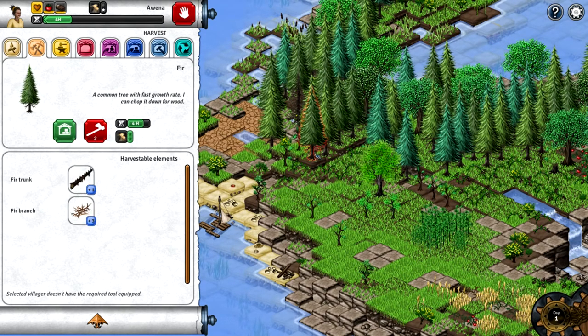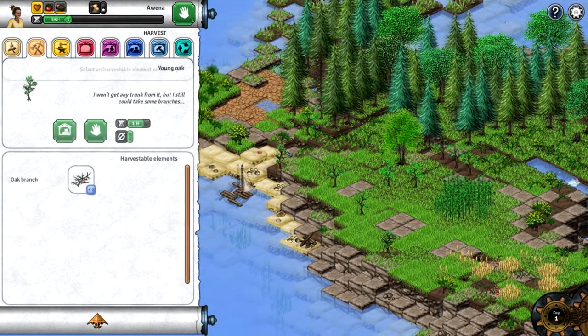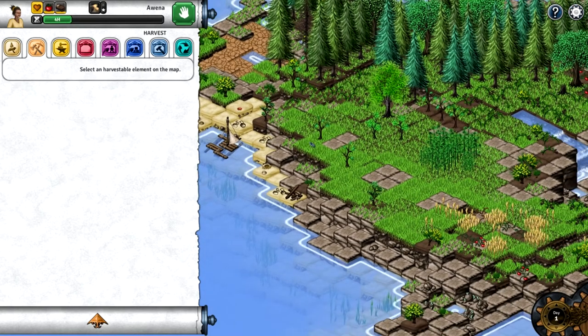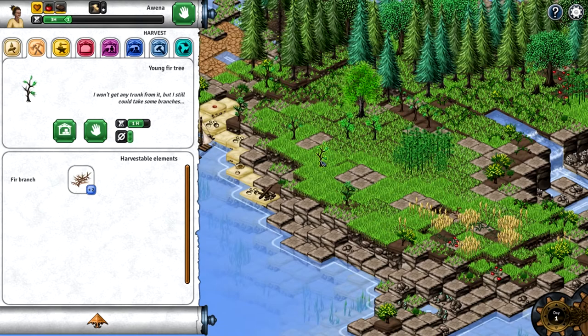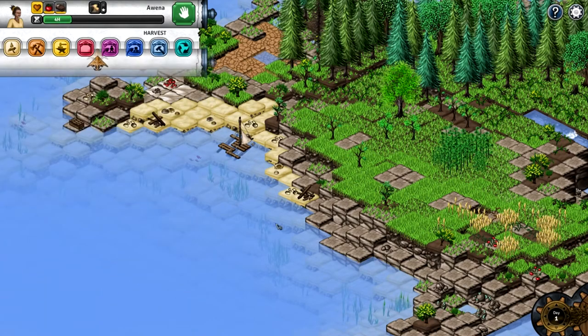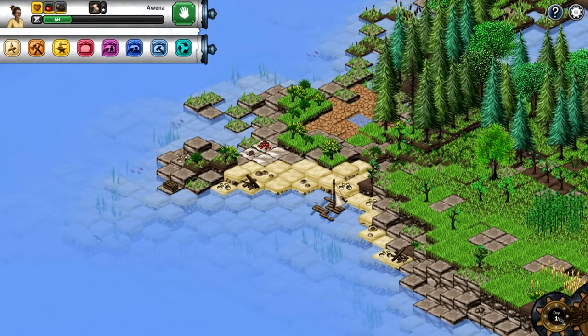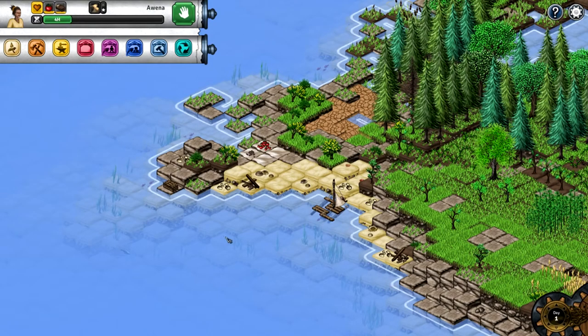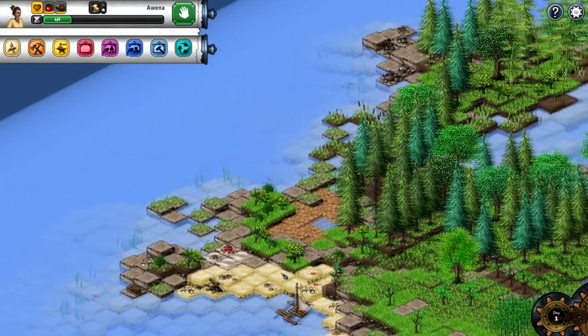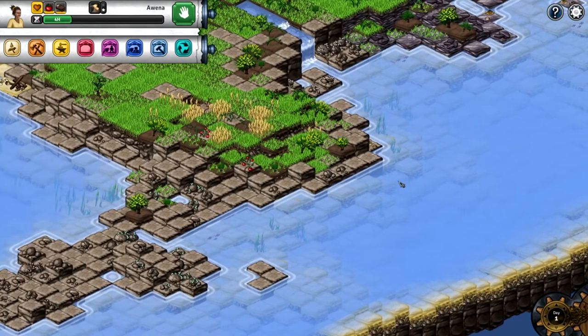We don't have an axe yet. A young oak - I won't get any trunk but I can take some branches. You have all the time in the world within this day - nothing is going to happen until you end the turn. So you kind of have time to look around a little bit. Our map is not that big - we have a fairly tiny map here.